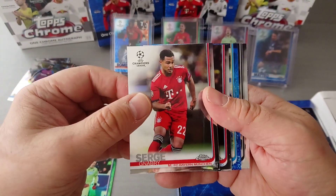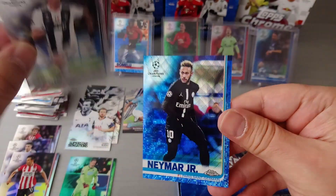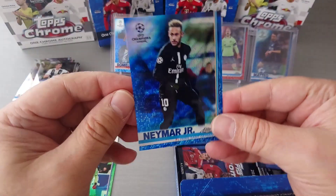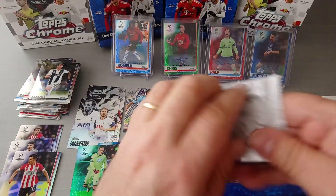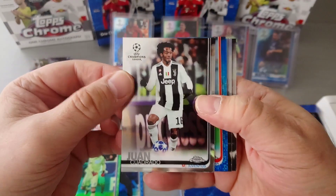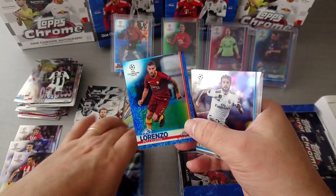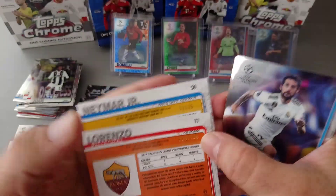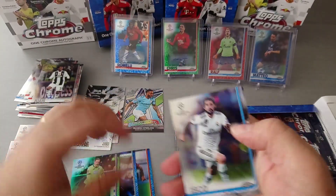Serge Gnabry base card. We have a nice blue. Here's Griezmann base, Mandzukic. And — Neymar! Look at that blue — for Neymar, beautiful card, low number 51 to 75 in blue. Not blue wave — just a blue like the green, very, very nice. Another blue one. Here's Cuadrado. A blue wave for Pellegrini, Roma — 29 to 150. You can see the difference here: this is a blue wave and a blue, because this is to 150 and this is to 75. So it's a blue box — tons of blue.